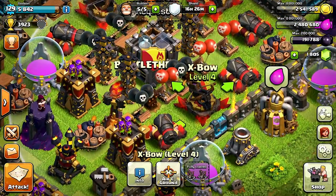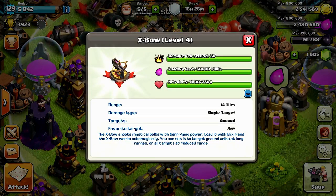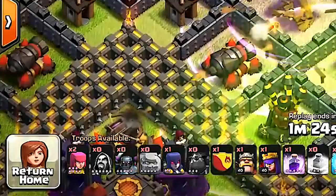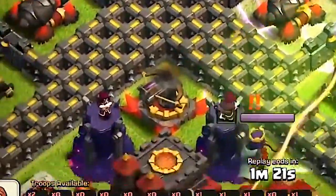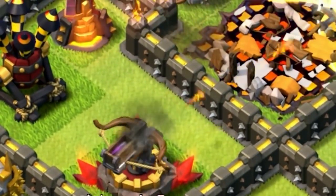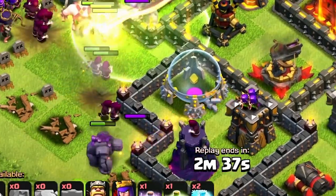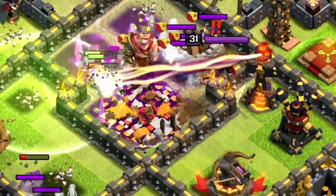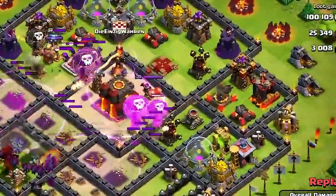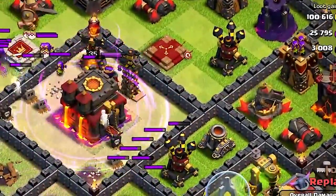Coming in at number two is the X-Bow. The X-Bow is unlocked at Town Hall 9 and at max level costs 80,000 Elixir to fill up. It does 80 damage per second and has 2,800 hit points, making it the hardest weapon to take down on defense. It acts like a turret — so cool that the Archer Queen decided to carry one as well. Although it's weak against Golems and Dragons, it's great at taking out Barbarians and Archers. It also has a secondary feature to aim upward, allowing it to take out air troops like Minions and Balloons.